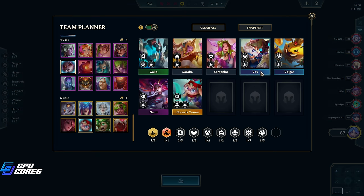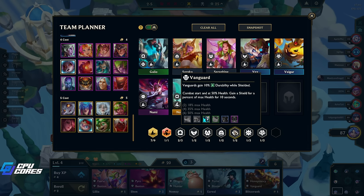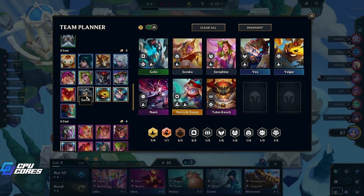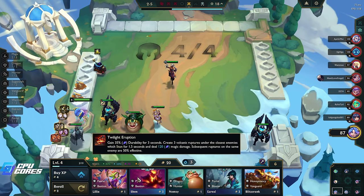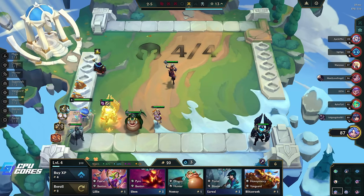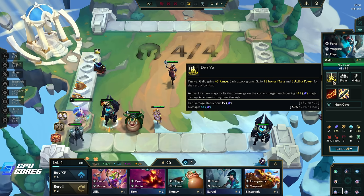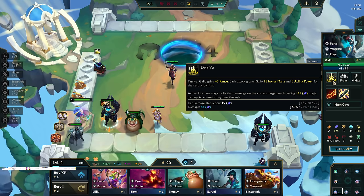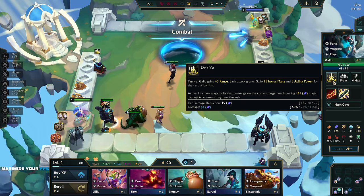The problem here is we only have one tank so we're probably going to want to pick up another tank - it's probably going to be a Vanguard, so Tahm Kench or Mordekaiser. Rageblade on him is going to be great - I think we'll probably take the Static Shiv off later. Fire two magic bolts that converge on the target, each dealing magic damage to enemies they pass through. I'm gonna have some lemonade because it's hot.